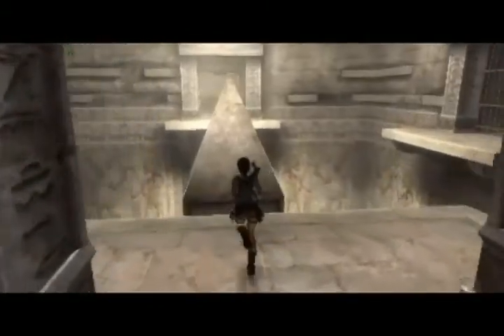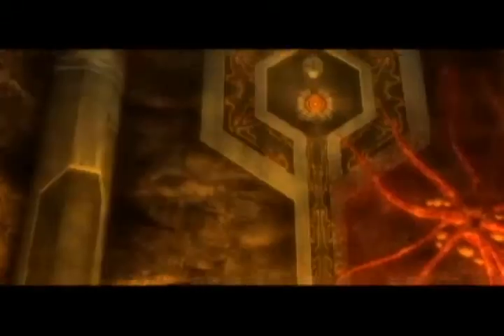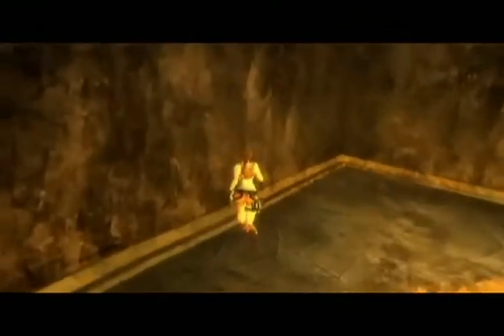A lot of areas start out very murky and get bright as you go up. Towards the end of Egypt things get really dark and mysterious and then they get bright at the end. And then Atlantis is volcano, hot, fantasy — completely different to the other three settings, so it's a nice way to round off the game.